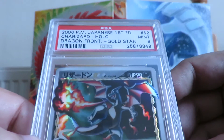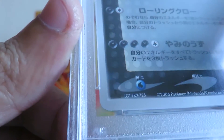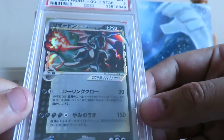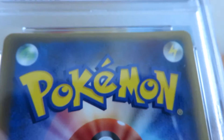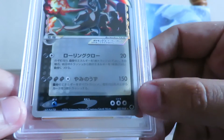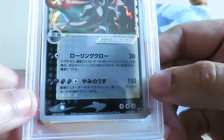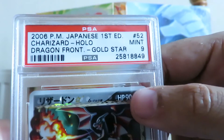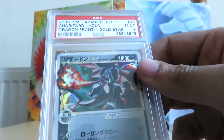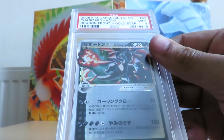Next up we've got a PSA 9 Charizard Gold Star first edition. It did have some whitening on that top border as you can see, but apart from that it was pretty good. The only thing I can think of is that the bottom border is a bit bigger than the top one — the sides are nearly the same, it's just that bottom border being larger. I'm definitely going to give it another shot — it's probably worth the $20 for the five-day turnaround if it bumps up to a 10, so this one will be going back to PSA on Monday.